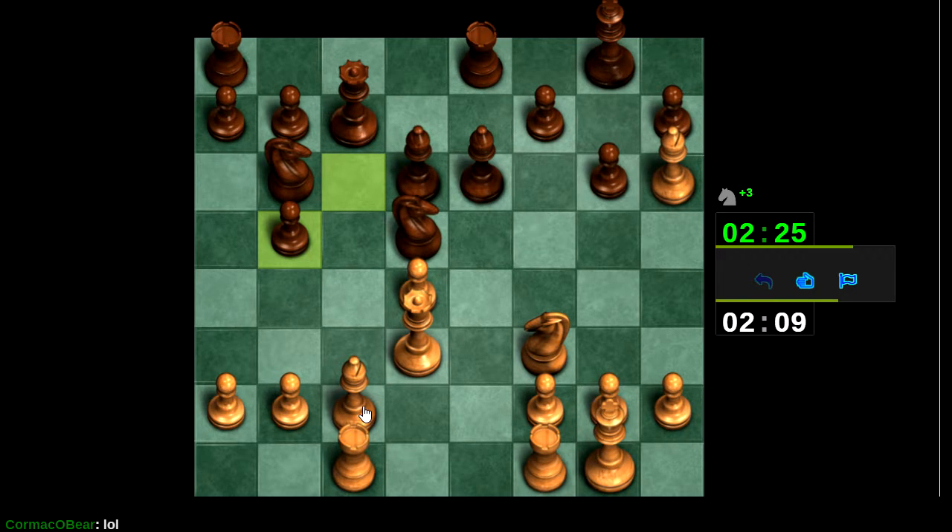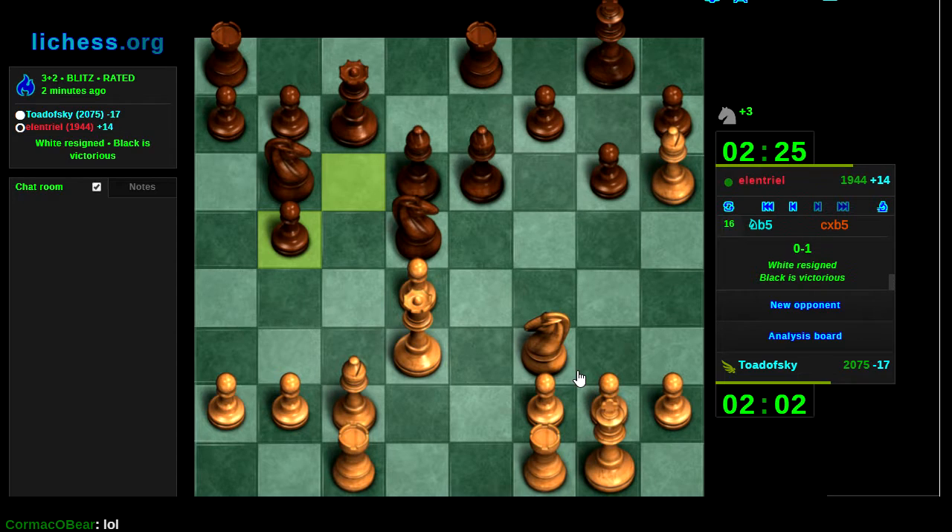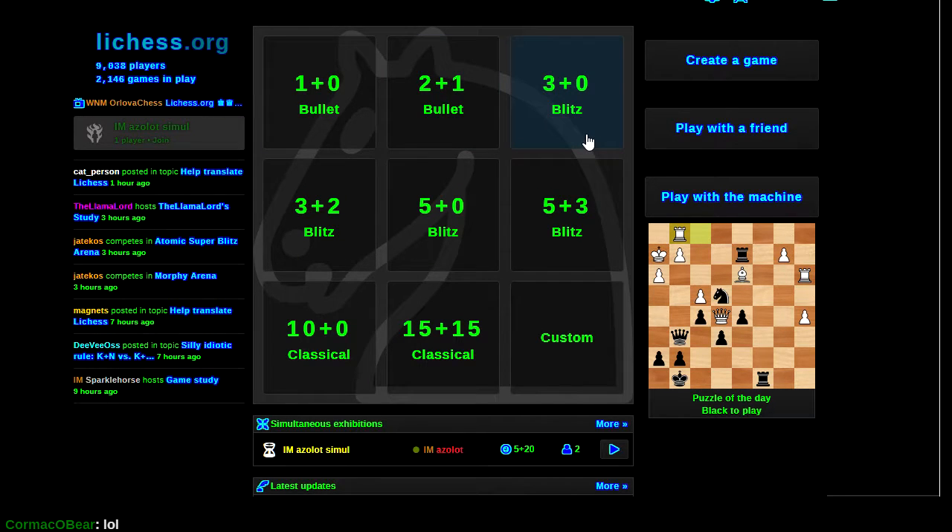Oh details — rook takes queen doesn't quite work. Okay, we'll concede that you got it buddy. Well, this is not exactly my knight. You know, if this were a different server I would just switch to playing checkers right now. What to do? I would say I'm gonna play crazyhouse or something like that, but that doesn't seem like such a good idea. Let's create a game — what will it be? King of the Hill is good fun but I'm gonna lose all my rating points if I just keep playing this stuff.